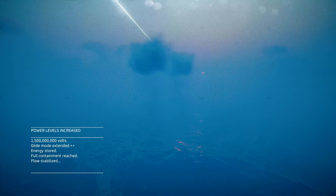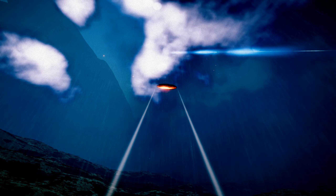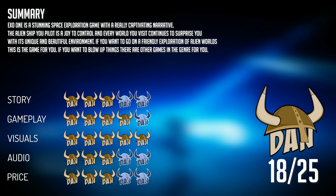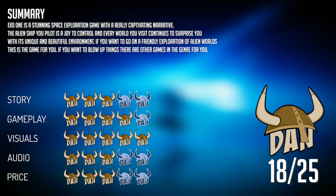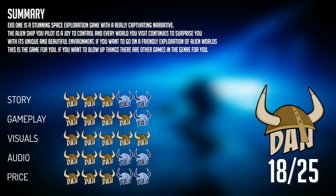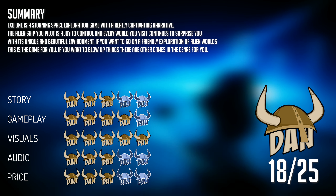I think it's a fair price if you like calm space exploration, because this is not the game where wars will be fought and ships will explode. Instead, you will explore alien worlds all at your own pace, and that is rare in gaming. EXO-1 is a stunning space exploration game with a really captivating narrative. The alien ship you pilot is a joy to control and every world you visit continues to surprise you with its unique and beautiful environment. If you want to go on a friendly exploration of alien worlds, this is the game for you. If you want to blow up things, there are other games in the genre just for you.